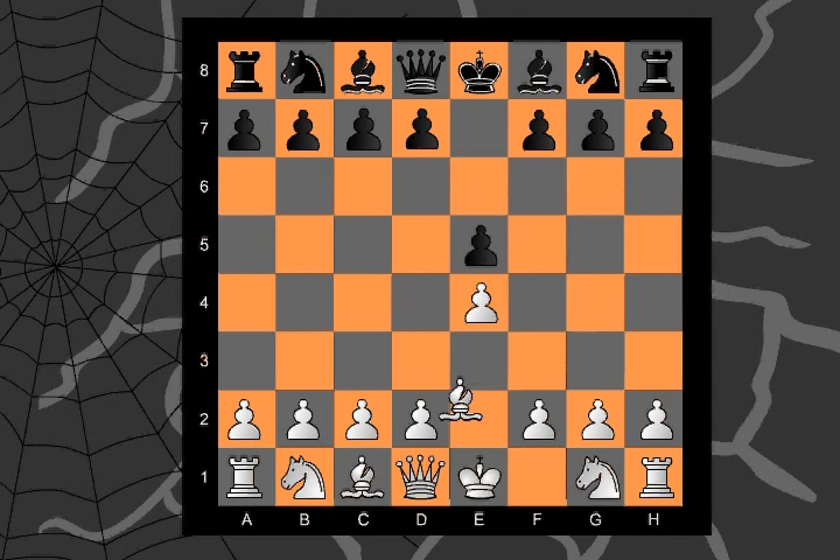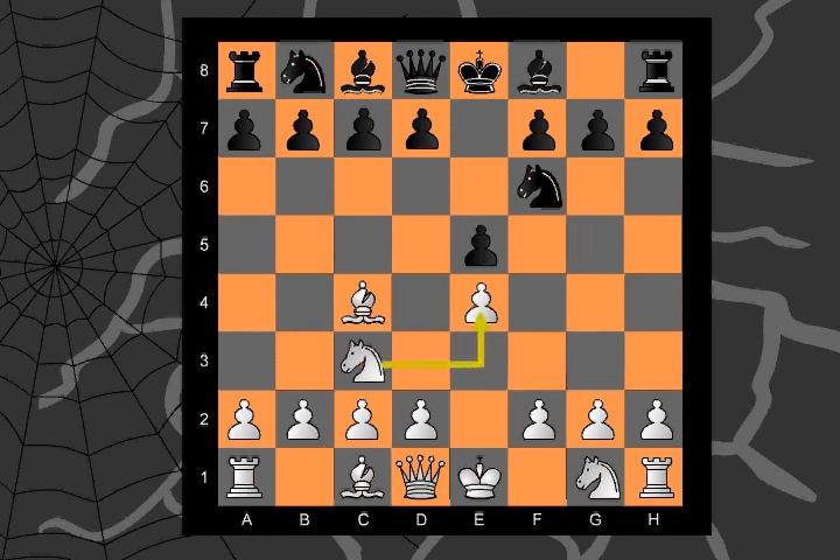Frank moves his bishop to C4. He plays aggressive quick. Drack brings his knight into the fight and moves it to F6. I guard my pawn with this move, and Frank moved his knight in a snap. You do indeed, but we will see if you fall into my trap.